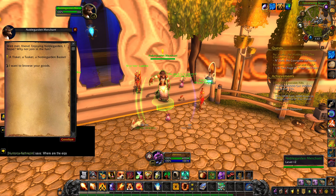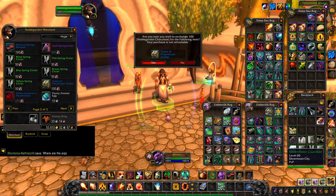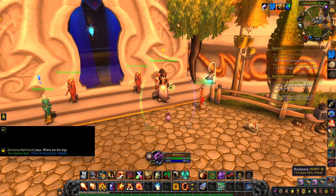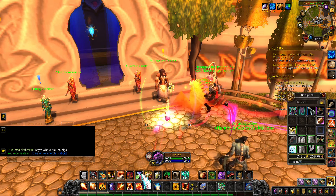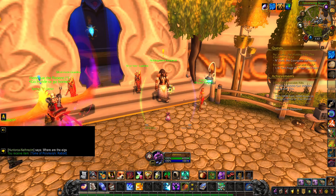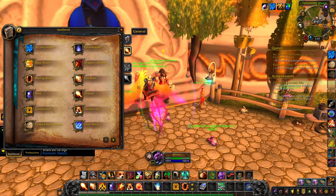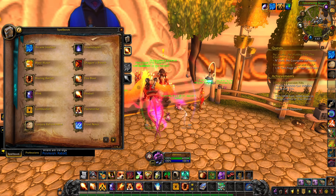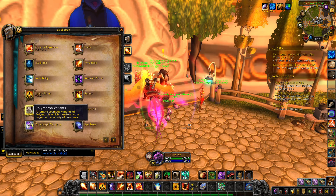So I'm going to talk to her — and there we go. It does the exact same thing as Polymorph but it replaces Polymorph. If it doesn't drop down on your bar it will be in your Polymorph variants tab. There we go.